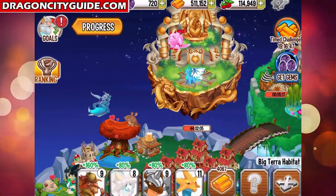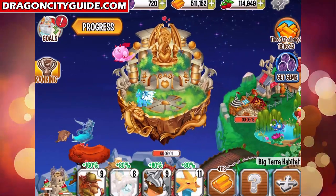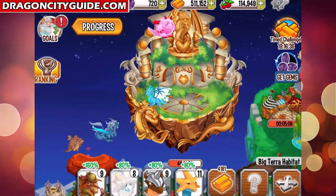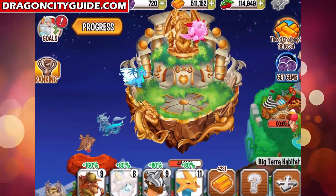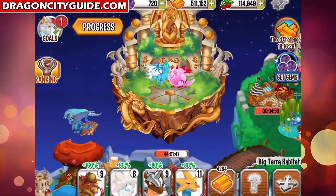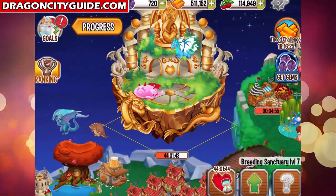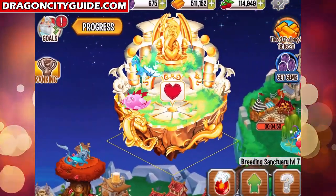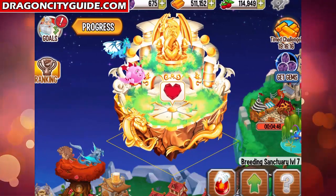Hello Dragon City players and welcome to another Dragon City video brought to you by dragoncityguide.com. As you can see, I breeded in the breeding sanctuary Gummy Dragon with Cool Fire Dragon and they have been breeding for 75 hours. I'm not going to wait for that, so let's pay 45 gems.